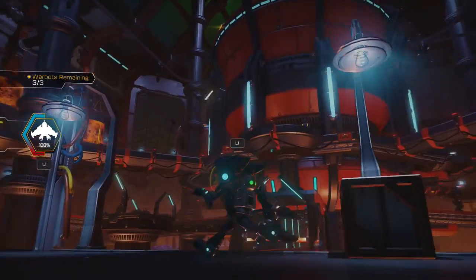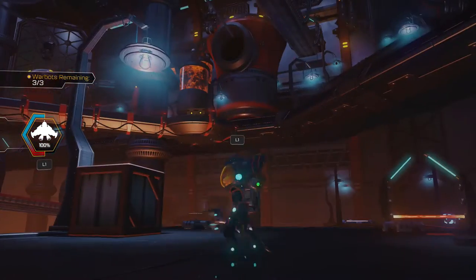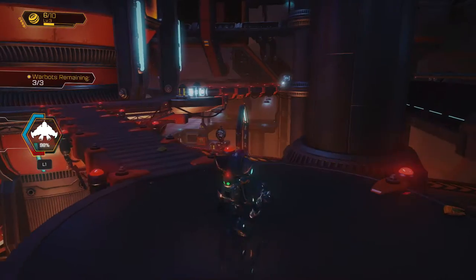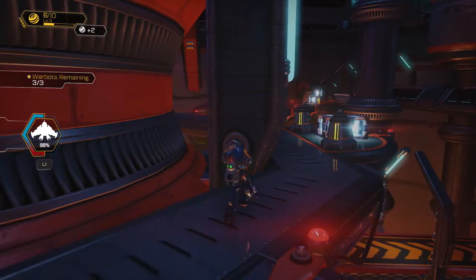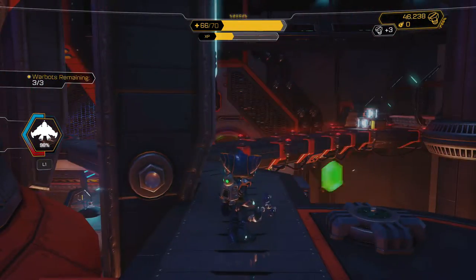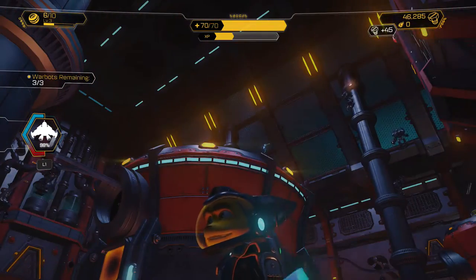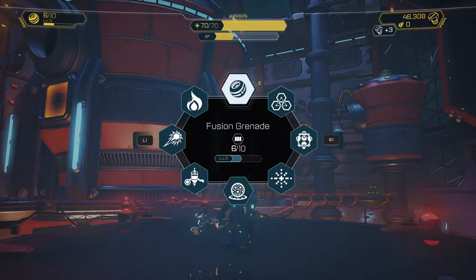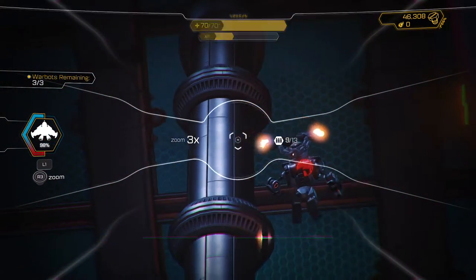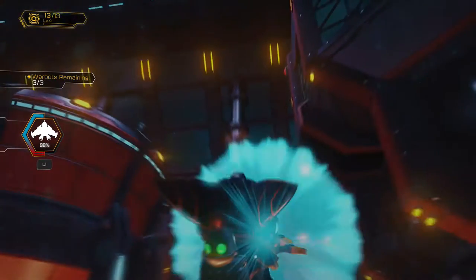Time to fly, guys. Here we go. I'm guessing I have to be pretty conservative with the way I use this, because I don't think there's any other refueling pads — at least that I saw. I see that there's three warbots I'm supposed to take out. I don't know where they are. Oh, they're hanging out up there — let's see if we can snipe them. This thing is so close to leveling up again. There it goes — another 25% damage. Awesome stuff.